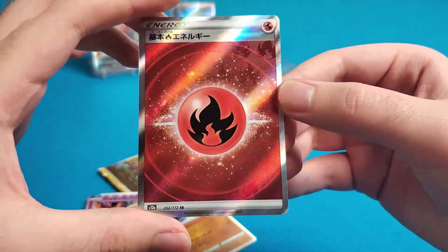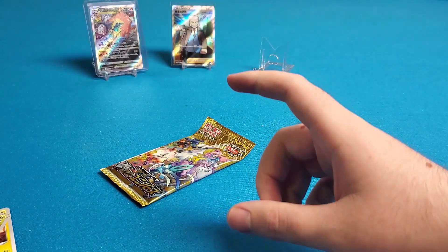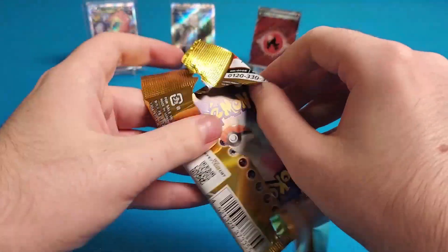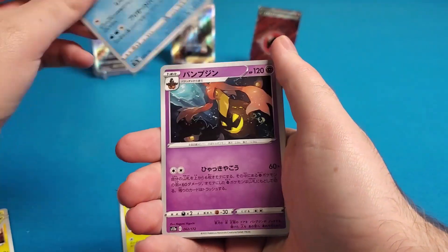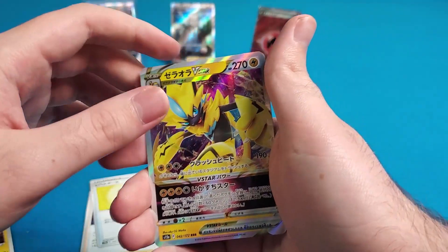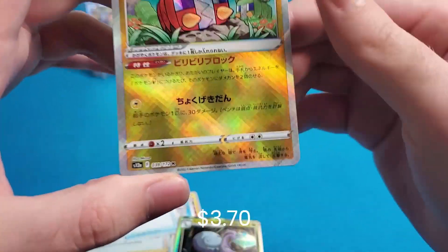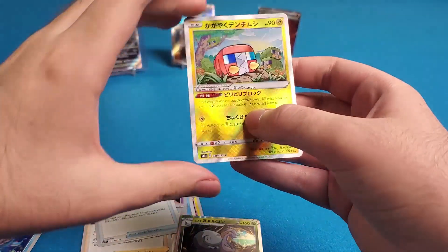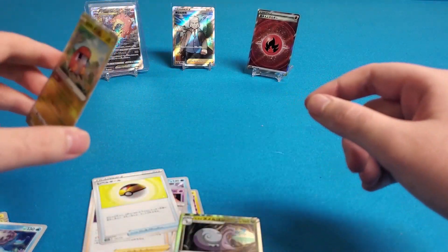Oh, there's that secret rare energy — I forgot about these, they're really cool. You can see the Poke Ball design on them — nice, we can throw that up there. We only have one more pack. This set is super cool, there are so many different special artworks — it's insane. I think I'd wait a little before buying a ton of it for the price to come down, but investment-wise, if you buy a bunch once it becomes affordable and just hold it, it will last. The last pack had the shiny Radiant Chargebug — not bad at all.